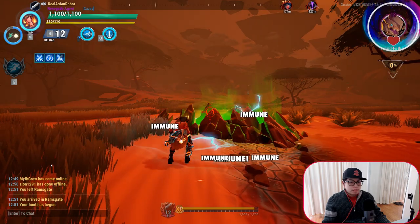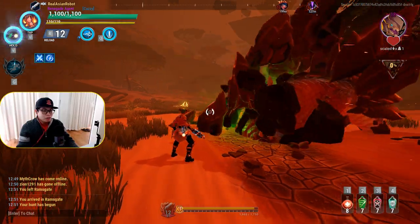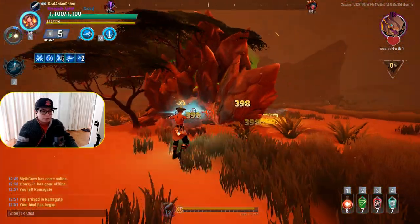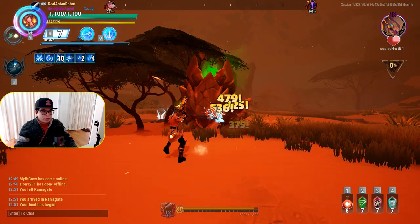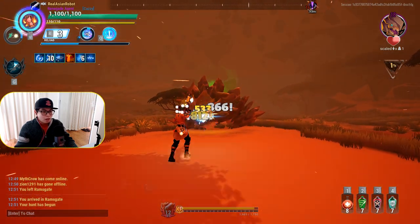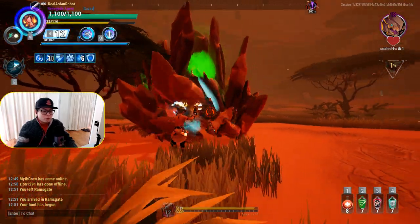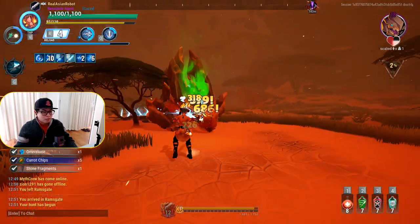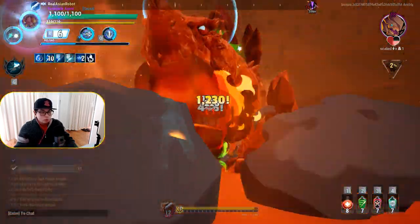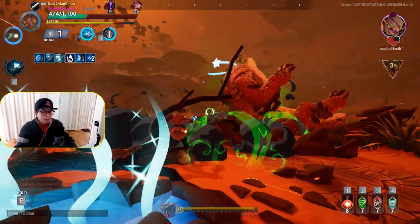What you need to keep in mind with this build is that you are effectively only going to use your lantern when you really, really need life steal. It's very good for getting your life back up, but if you use it in other situations you're probably not going to have a fun time. With this particular build you want to generally focus on one particular part of the behemoth.